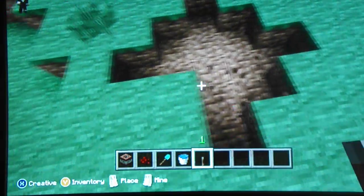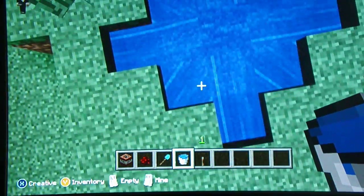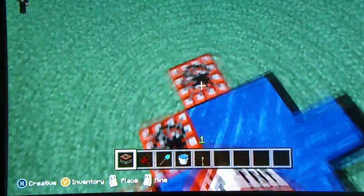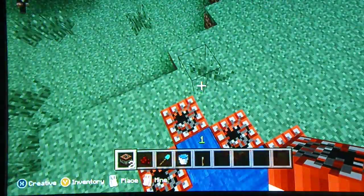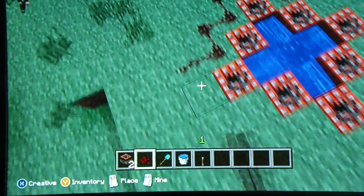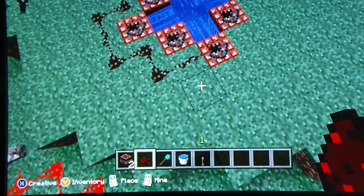You can do it on any scale really, you can make bigger ones like this. Put water in the middle, then TNT all around. But make sure to put it all the way around like this - don't put any here because the redstone won't be able to reach that. I've kind of worked out that the bigger you do it the further you go.